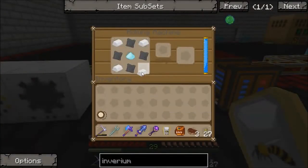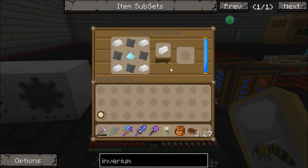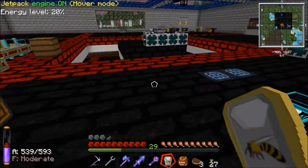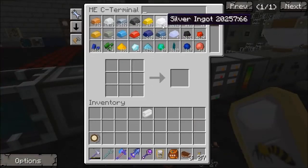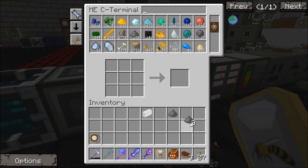After that's been sat there two days, now we can finally make our iridium alloy ingot. And now we need some industrial TNT which I've not made — industrial TNT, we need four or five of them. Let's go with five.